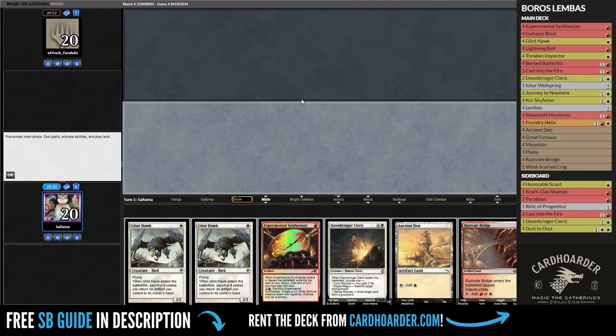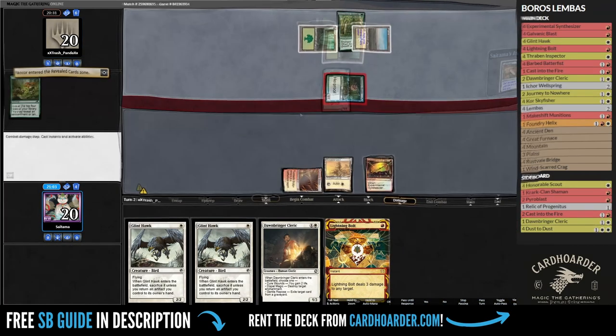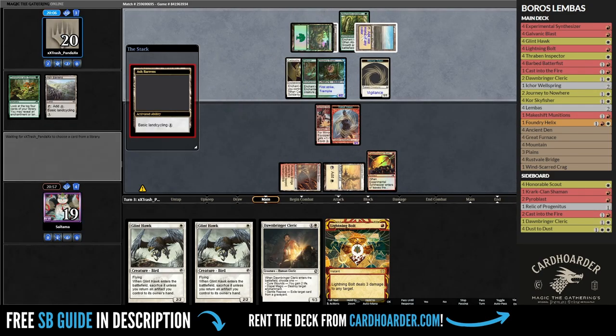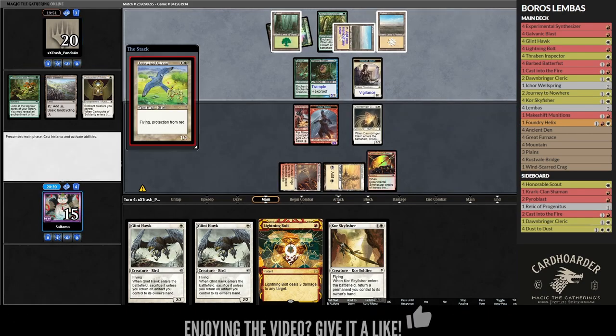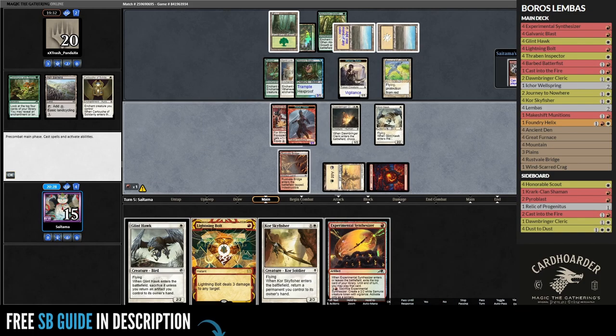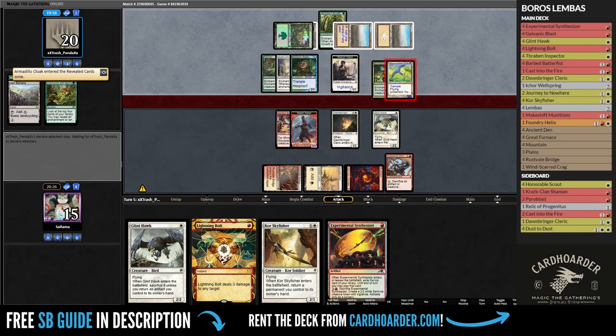We keep a decent hand, relying on our Downbringer Cleric to deal with their enchantments. They played a couple of spells, and I added a Barbed Battle Fist to stop the Vogel from attacking. Or at least that was the plan, as they quickly gave it First Strike, which made my blocks useless, as they also gave trample to the creature. As planned, we drew Downbringer Cleric, dealt with the First Strike aura, and now the plan is to return it with Gorsky Fissure to deal with further threats.